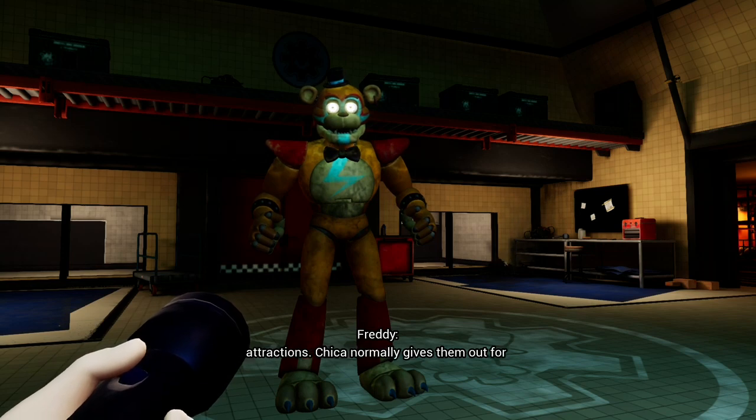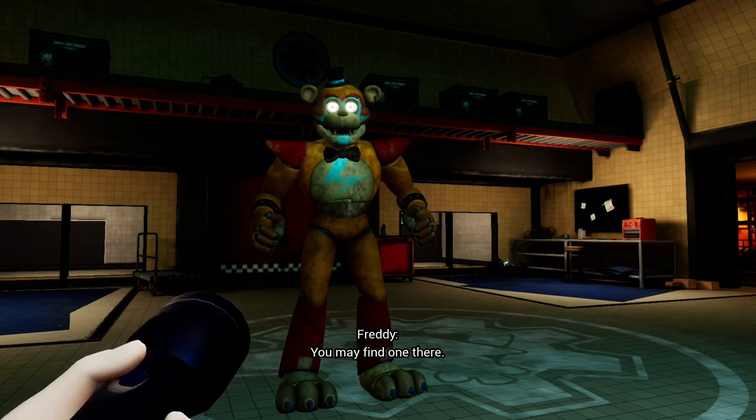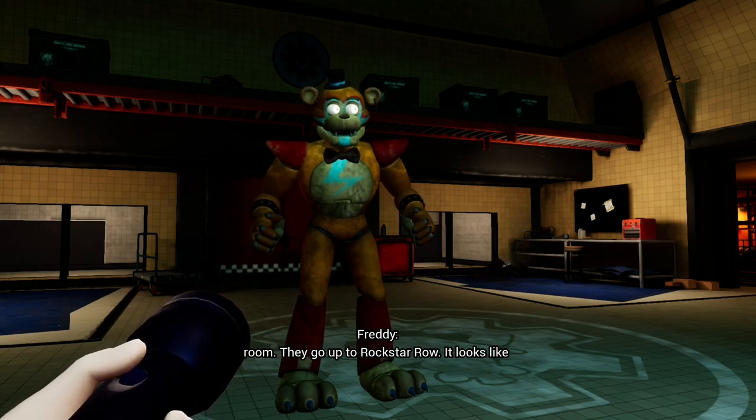Phas cams are often confiscated in Monty Golf, but you will need a party pass to open one of those attractions. Chica normally gives them out for birthdays. Check her green room in Rockstar Row — you may find one there. Use the service elevators at the back of the room; they go up to Rockstar Row. It looks like they are all out of order except for Roxy's.